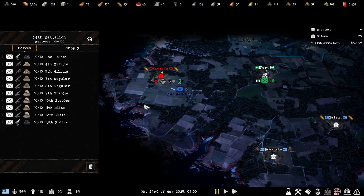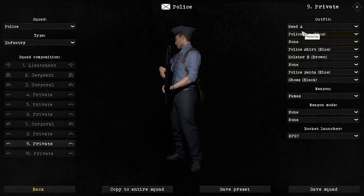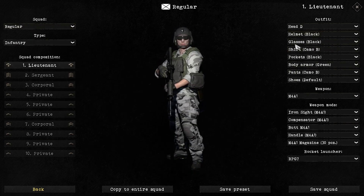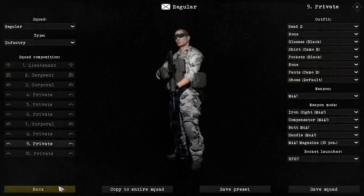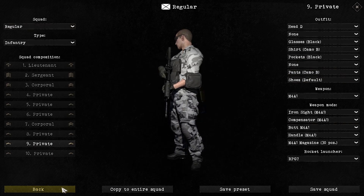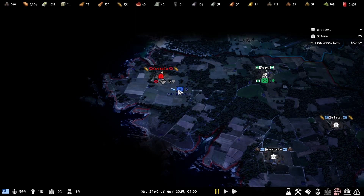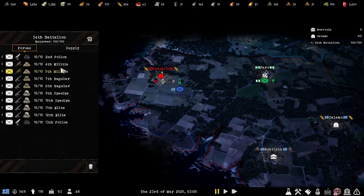We're going to do a video testing the armors and uniforms you can outfit your squads with. I went through and customized entire squads - some with armor, some without, some with helmets, no helmet, no armor. We're going to shoot them with different weapons and see what the real difference in armor makes. I made police, militia, regular soldiers, special ops, and elite soldiers. I'm going to do the Benelli, the Glock, the double barrel shotgun, Kar98, the Benelli M3, AKMS, UMP, and the FAMAS - the more early game weapons.